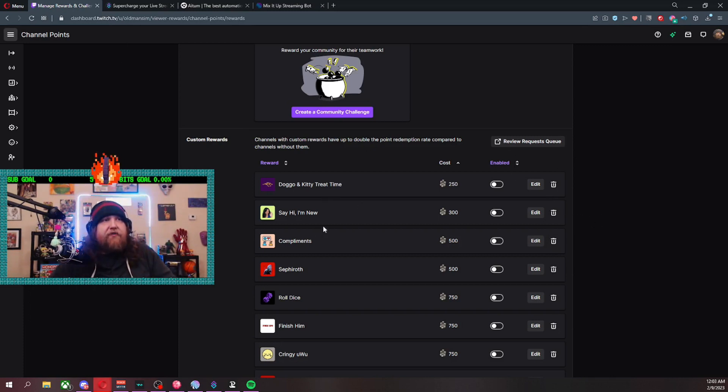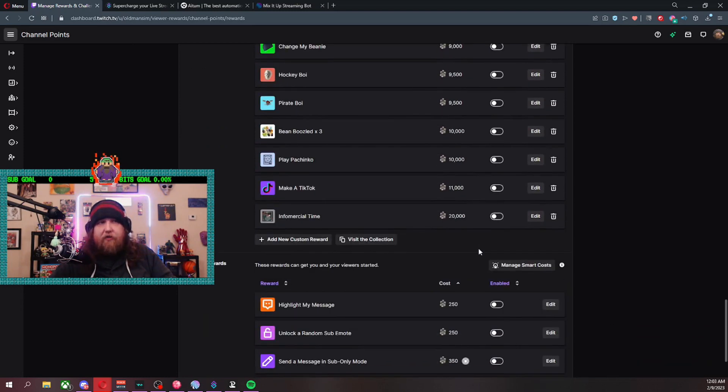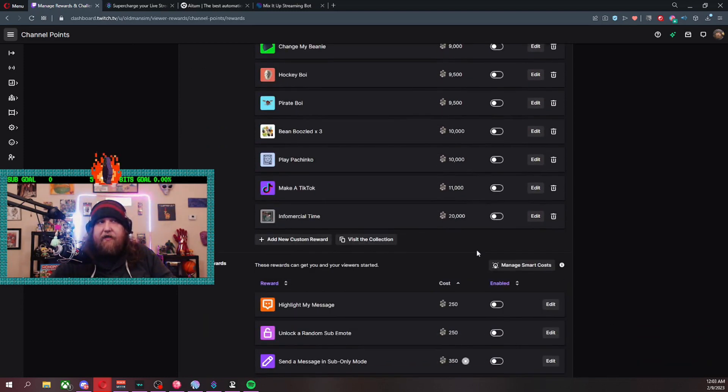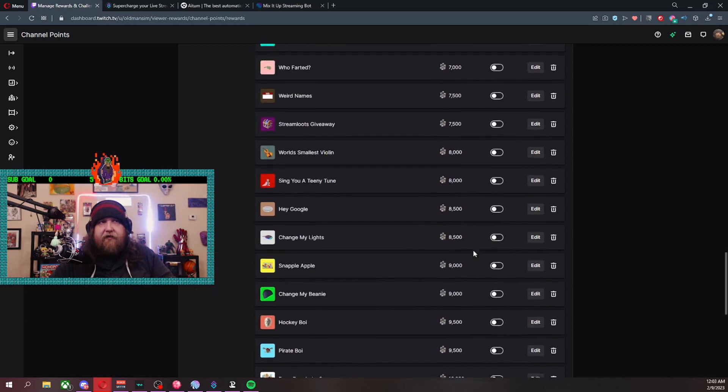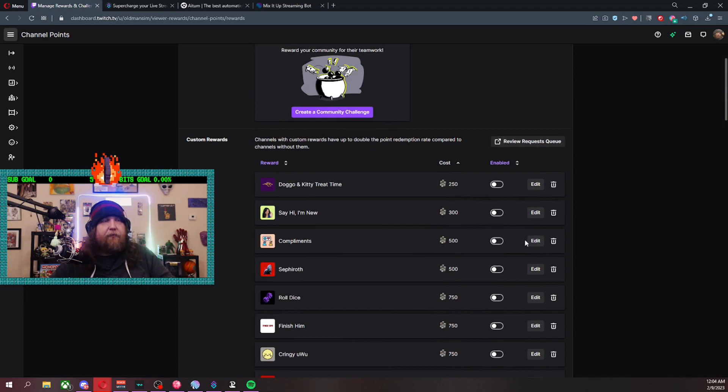As you can see right here on my channel points page, everything is in white and everything is off. I also found out that Twitch has a 50 channel point limit and I had reached it, so I combined and removed some things and brought it down to 47. With this easy command and easy setup, you'll be able to disable and enable points whenever you want to.